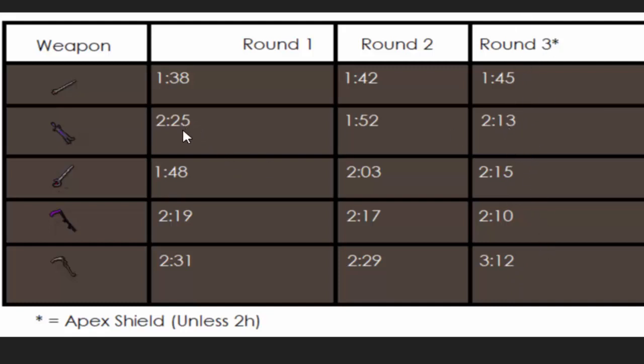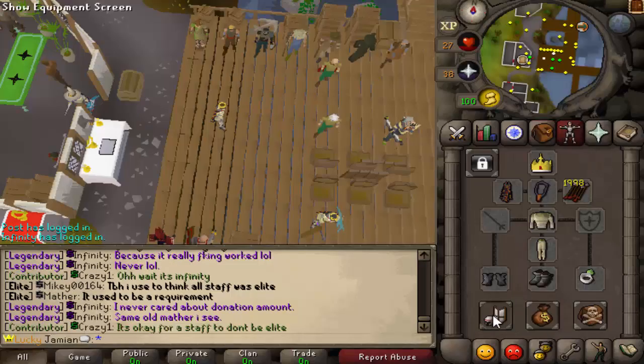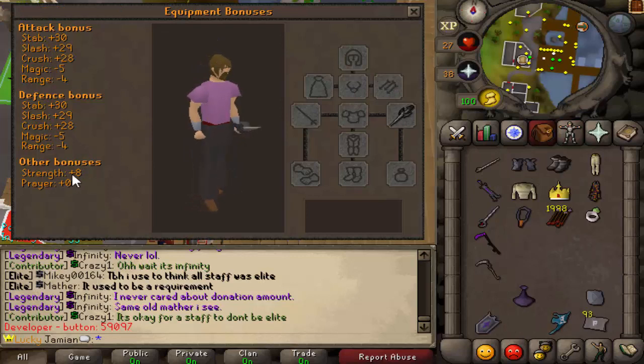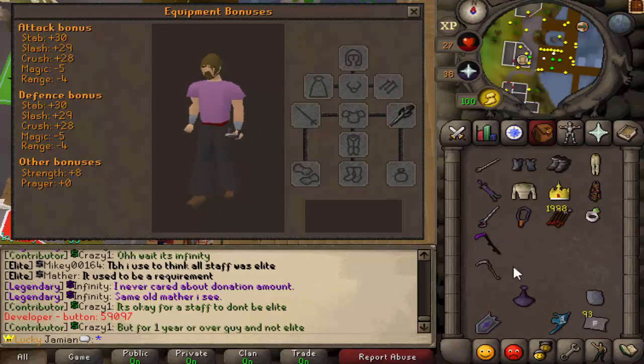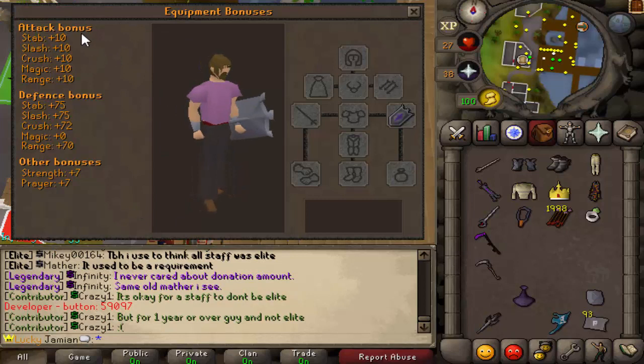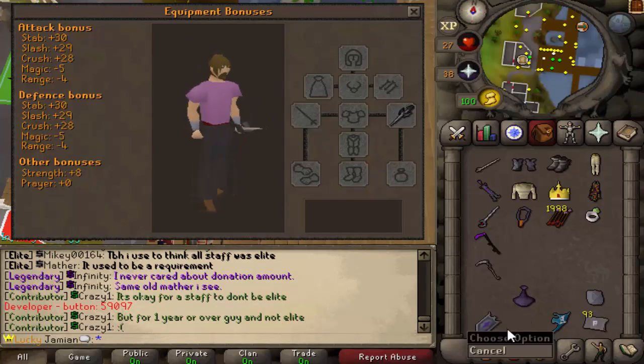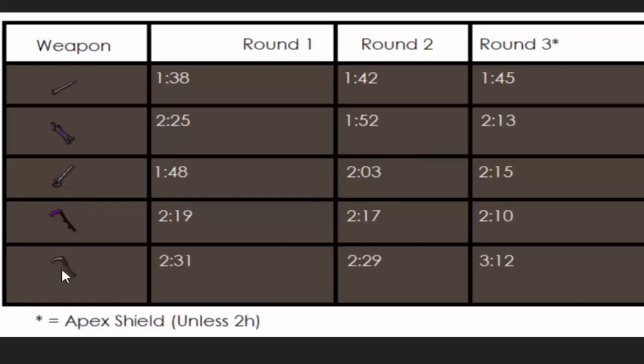There's this one case where the Apex Shield did beat out the first time, but then the second time smoked it. It definitely seems like they're very close, which would make sense because if you look at the difference in stats it isn't a whole lot, at least in offensive firepower. The strength bonus for the Avernic is 30, 29, and 28, and then for the Apex it's 10, 10, 10, 10, and 7. The accuracy was the biggest drop-off when switching to those weapons.